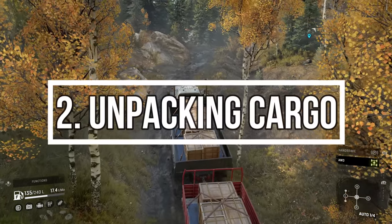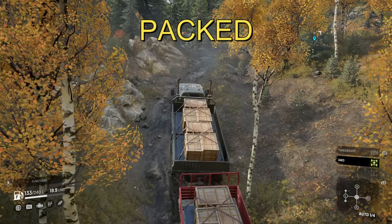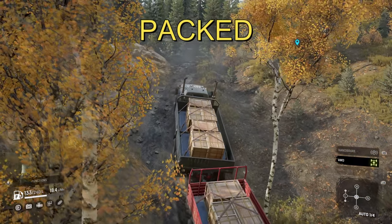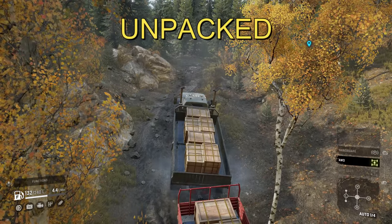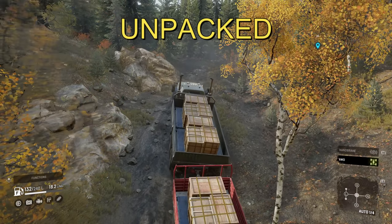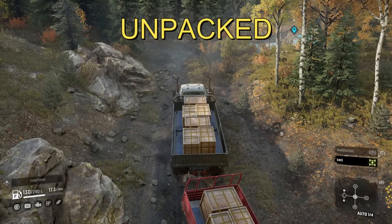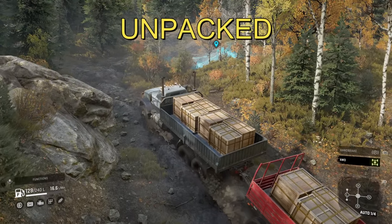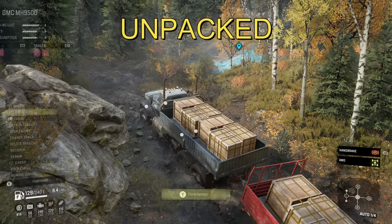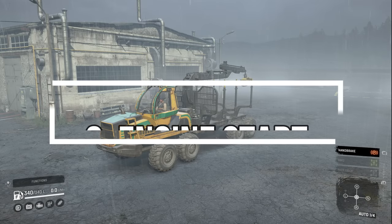Unpacking cargo: if you find yourself in a hopeless situation — going up a hill and your truck just can't make it, or stuck in a swampy area with no traction and wheels spinning — there is one trick you can try: unpack your cargo. This makes your rig a lot lighter so you can traverse terrain you were previously stuck in.